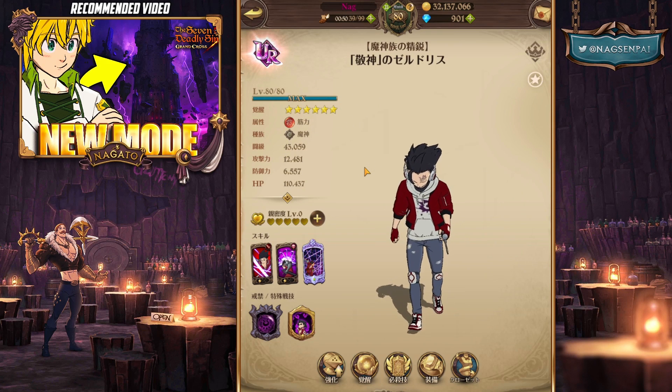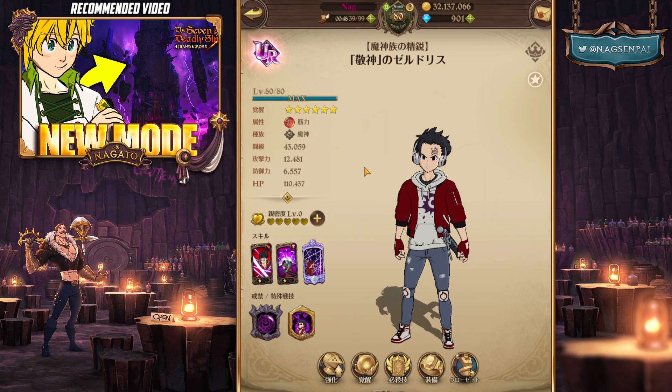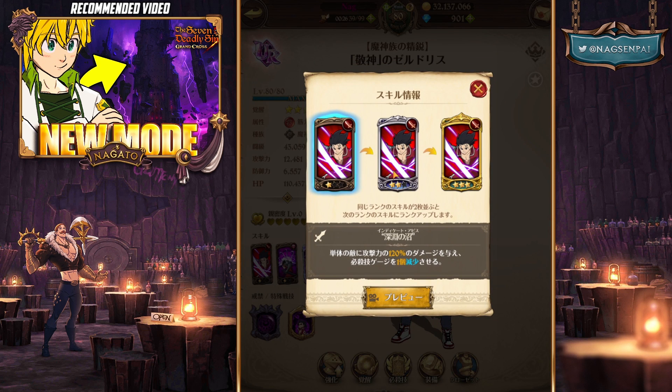The new coin shop Zeldris just released and he is a very interesting unit. He's one of those units that are very good but they definitely need a better place to be used. Looking at what he does, he actually has a really good kit but again it will lack places for him to be used, but still really good.